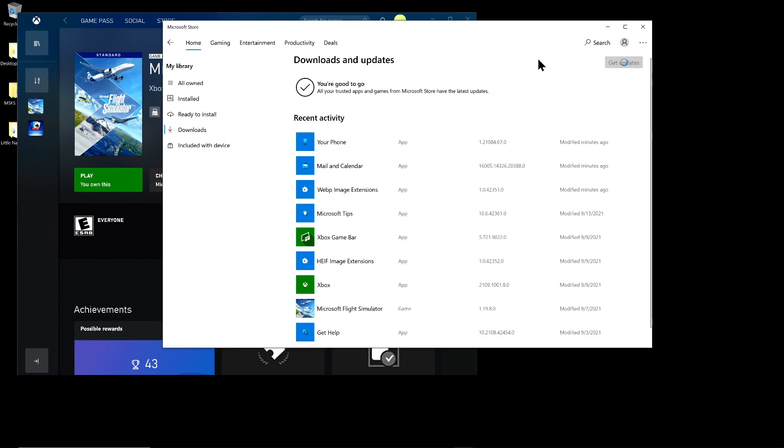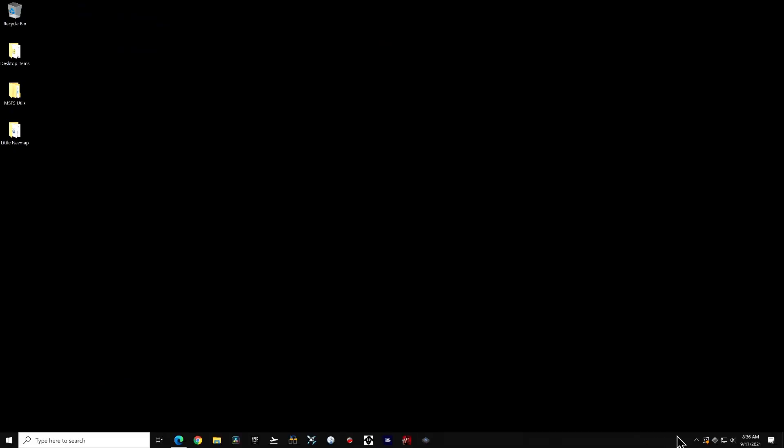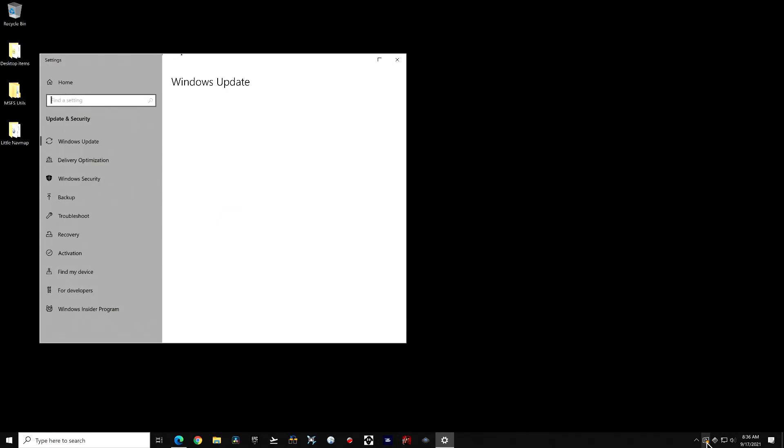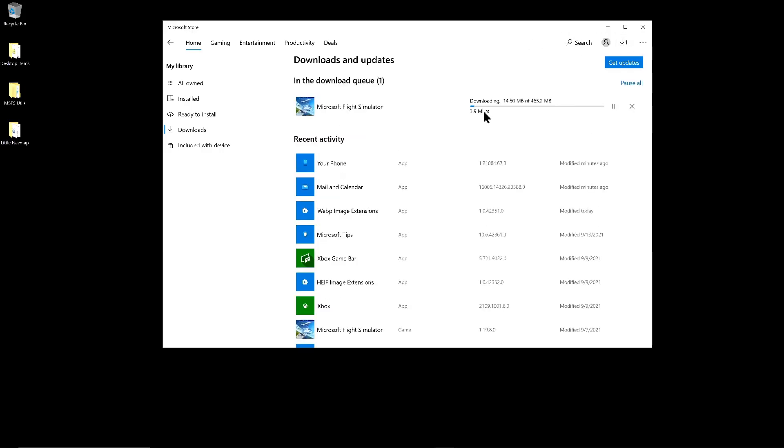After checking the store one more time and seeing nothing, I noticed some folks on the forum said that the patch would show up after rebooting. Since one of my Windows updates wanted a reboot anyway, that seemed like a reasonable thing to try, so I did just that. After rebooting, I checked the store again, and indeed a 4.6 megabyte patch was available, and I let that run.